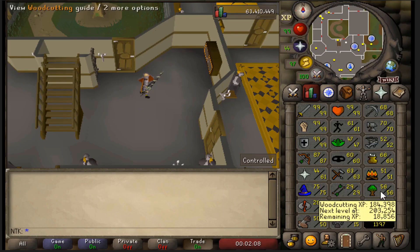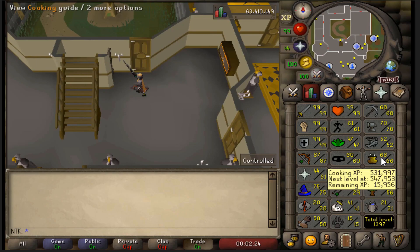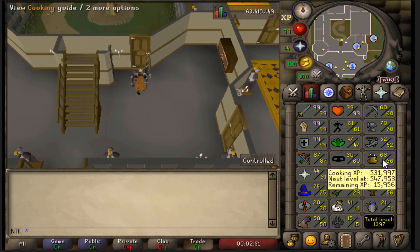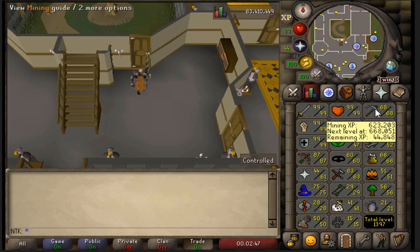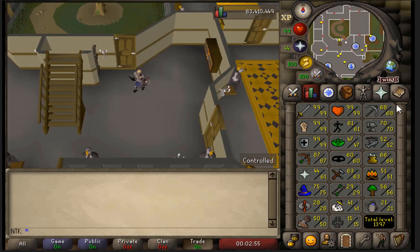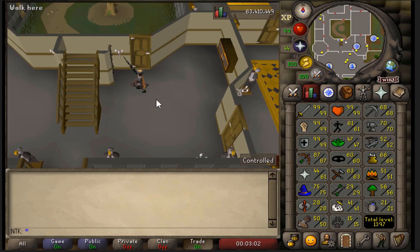For woodcutting, do oaks then willows — I did willows all the way to 55. You need at least 55 woodcutting. You'll also want 50 firemaking since you need it for Desert Treasure. You need 66 cooking, but only get about 35 cooking in free-to-play; you'll do grapes from 35 to 66 in P2P. For fishing, I did all of that in free-to-play — fly fishing in Barbarian Village. For mining, you only need about 30; I recommend staying at 11 and doing Dig Site, which takes you from 11 to about 33.